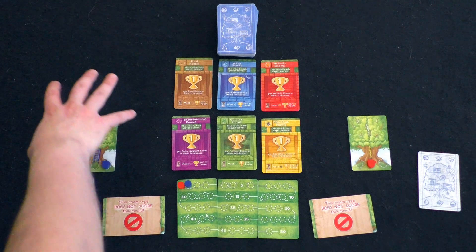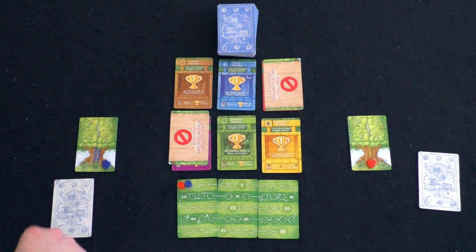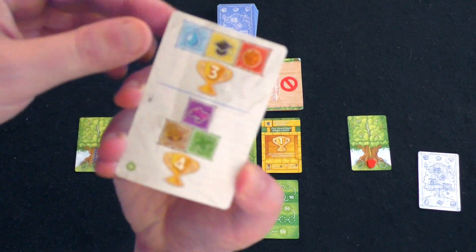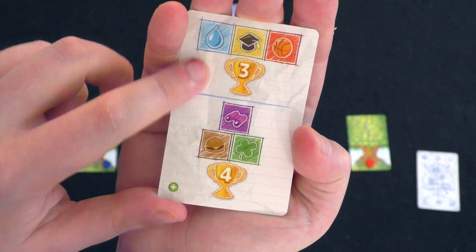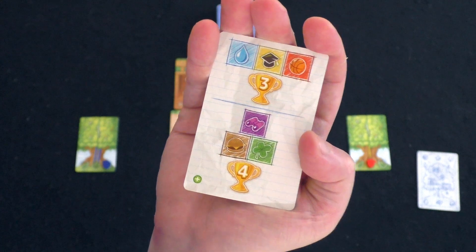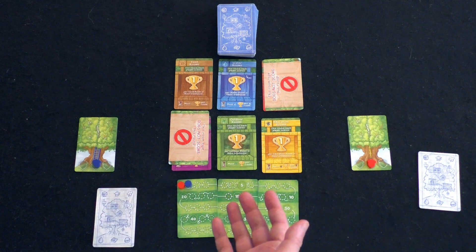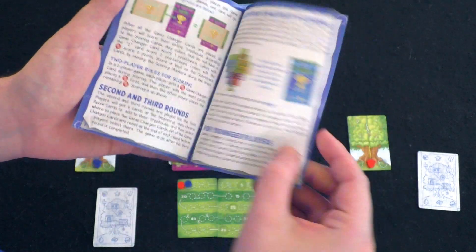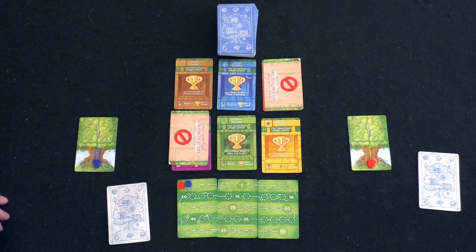Speaking of scoring, we look at every color in our treehouse. Whenever colors are still active — after we've cut off certain colors — we score one point for each room of that color. As an optional addition, you can include bonus cards. You draw one at random from the deck, and if you happen to create those patterns during the game, at the end you'll score those bonus points — you can score one or both. The rulebook is about 10 to 11 pages and does a fairly good job of explaining everything. All right, let's give it a try!